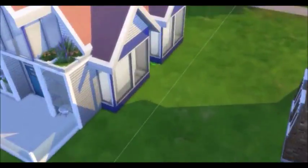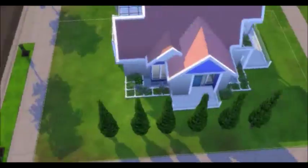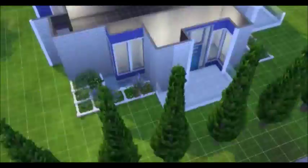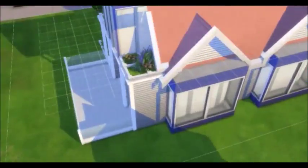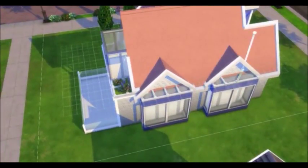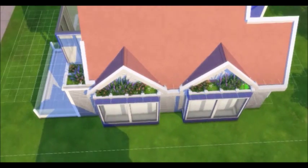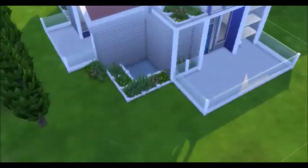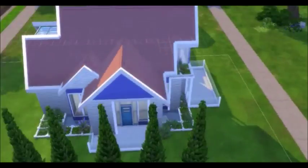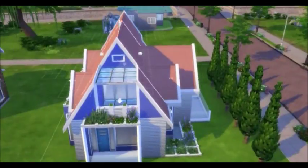I thought the house looked too flat on that side, so I added a couple of little outside divots, which was probably a good idea because this thing is pretty small on the inside. Seriously, I have one bedroom because I made a giant kitchen, which is probably a bad idea. Adding a couple more little gardens on the roof. This would have been pointless in a real house because you can't even see it — it's facing somebody else's house.